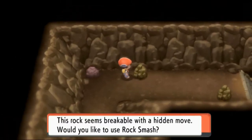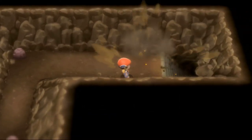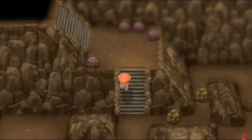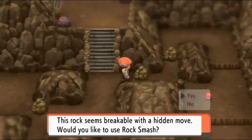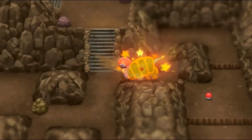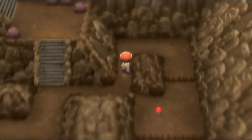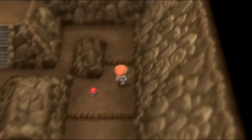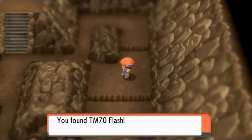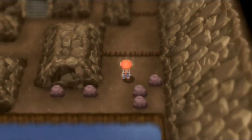I know that there's an area where we're actually going to be needing our bikes. So let's go ahead and take a look-see, see what it's all about. Grab a few items here and there, and be on our merry way to Eterna City. Let's Rock Smash this right here — and yes, we got ourselves TM70 Flash. We can actually buy Flash, so it's no biggie.